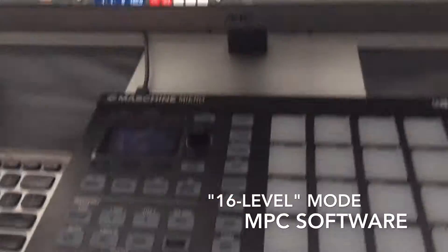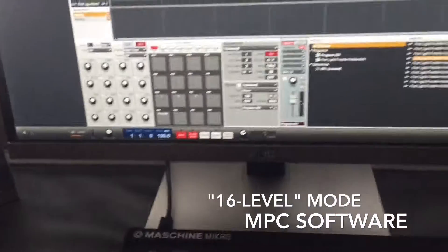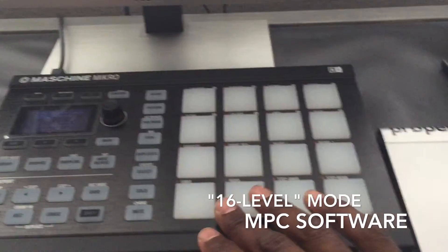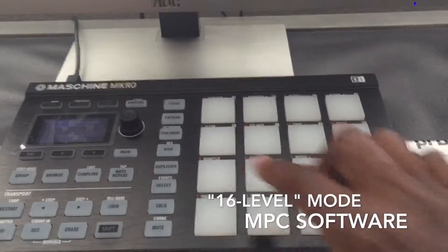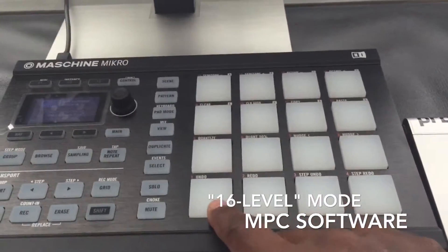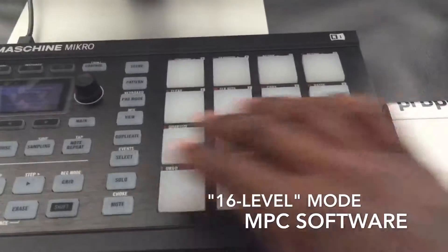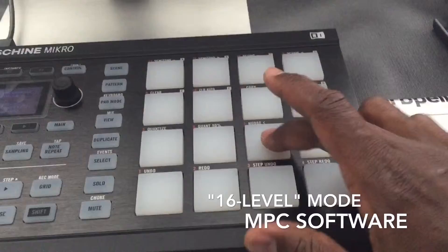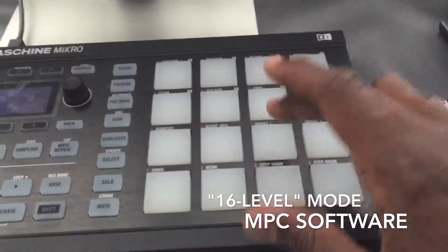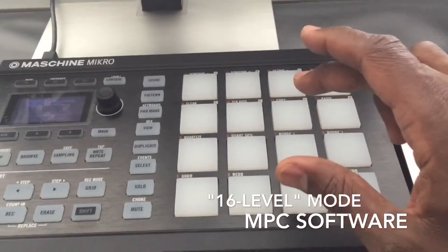In the Maschine, you have to hit this keyboard mode button in order to get 16-level. However, after I've been doing my chops, if I line everything up in these 16 pads and hit pad mode, it only gives me 16-level on the first pad. If I want pad number seven to give me a certain sound at 16-level, it does not give me that. I know it may be something I'm doing wrong, but I'm so used to the MPC.